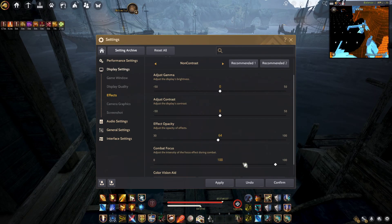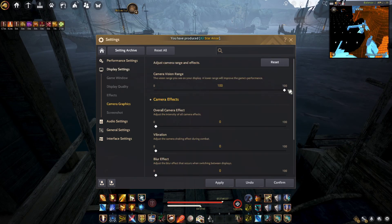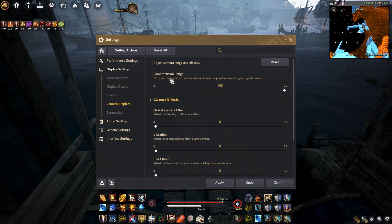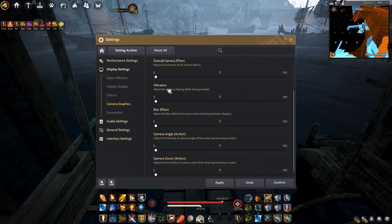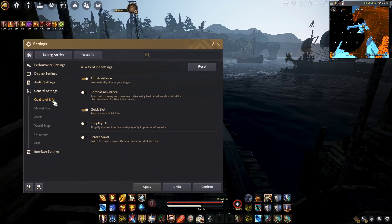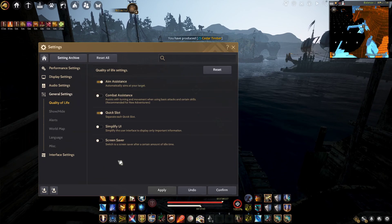This is also a bonus tip: do not open Combat Focus — it is also bad for your health as it may cause headaches. For camera graphics, I recommend 100 for camera vision range. Turn off every one of the camera effects and make them zero. For the quality of life section, there is nothing that increases your FPS there.